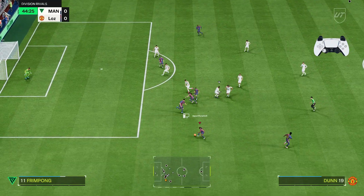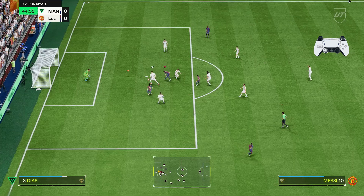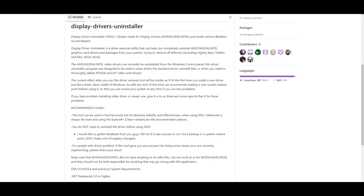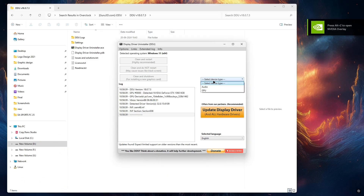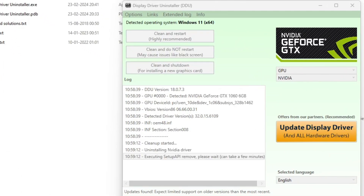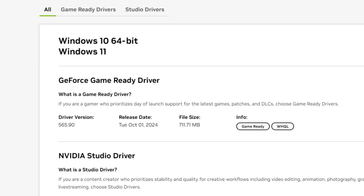First, I will guide you through the process of uninstalling your NVIDIA graphics driver using a handy tool called Display Driver Uninstaller, or DDU. This software ensures a clean removal of your current driver, which can help avoid conflicts when installing a new one. After downloading DDU, open it, select your GPU, and choose Clean and Restore to remove the driver. Once your PC restarts, your old driver will be completely uninstalled, paving the way for a fresh installation of the latest driver version.